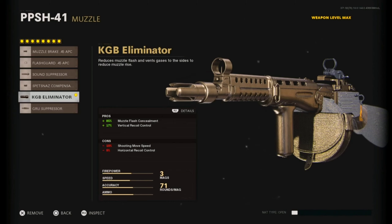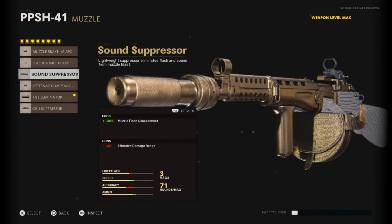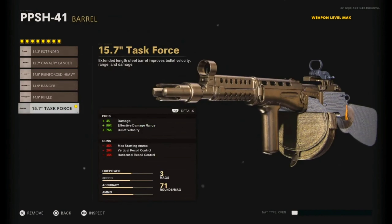The KGB Eliminator gives 17% vertical recoil control, always a good thing, and you're losing 10% shooting move speed. I tried using the sound suppressor and it was okay. I haven't tried the grease suppressor yet — someone's gonna have to test it out and let me know.